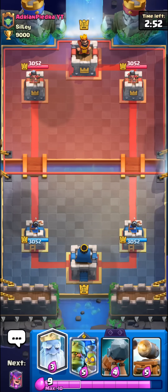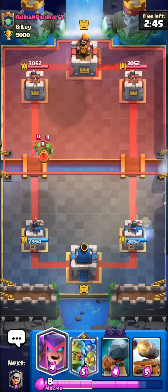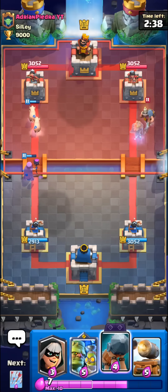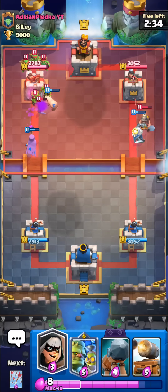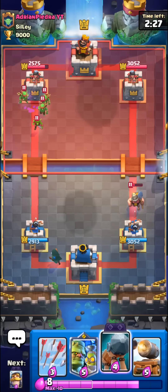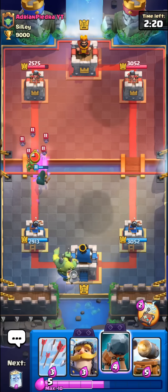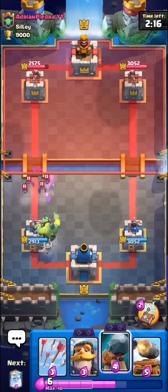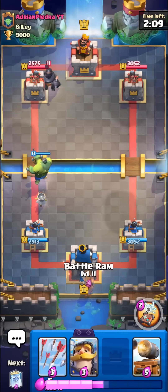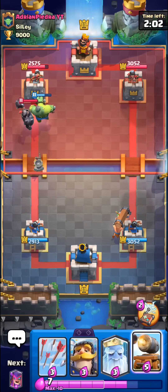Alright, we got the next match. We have Bridge Spam with Goblinstein and I think this should be a perfect fit. Normally the Goblinstein doesn't get too much value itself from the big green Frankenstein, but with Bridge Spam cards we could definitely make good use of it — especially to tank for our Battle Ram. Looks like Adrian has a Mortar Bait deck. One thing I've noticed is that it doesn't really go for buildings the way other building targeting troops do — you have to play your buildings a little bit closer to it than you do for like a Hog Rider.